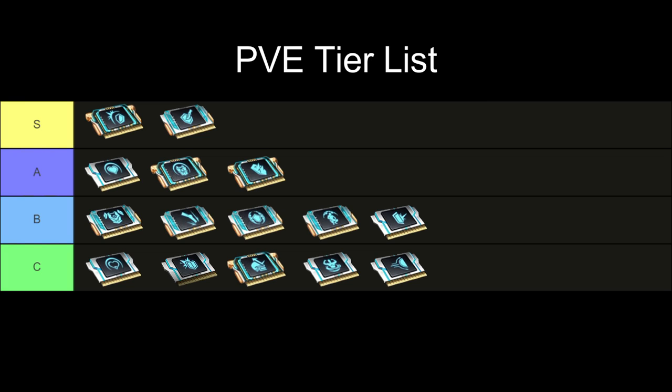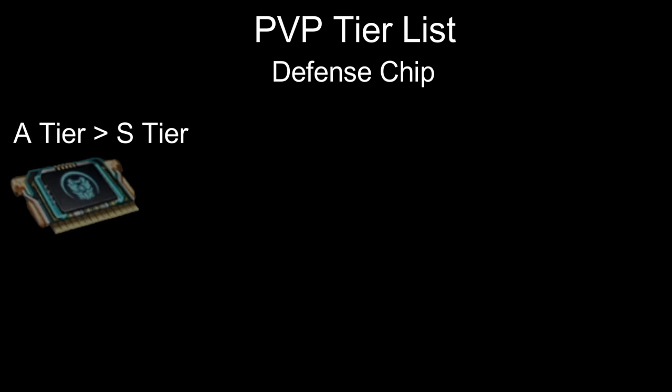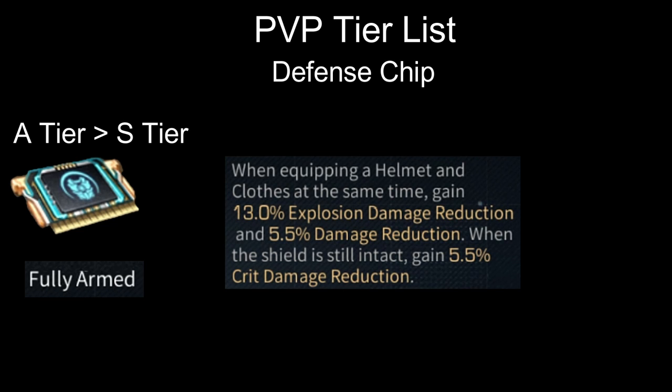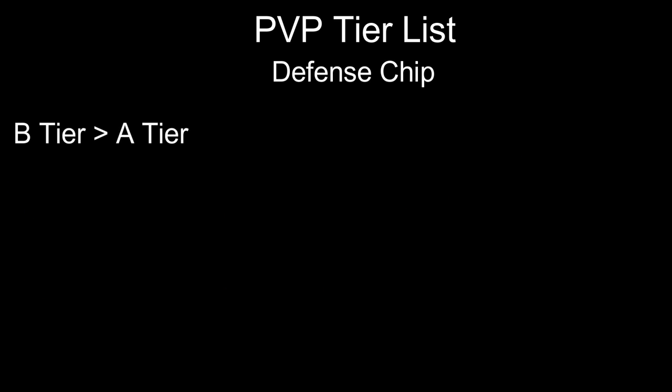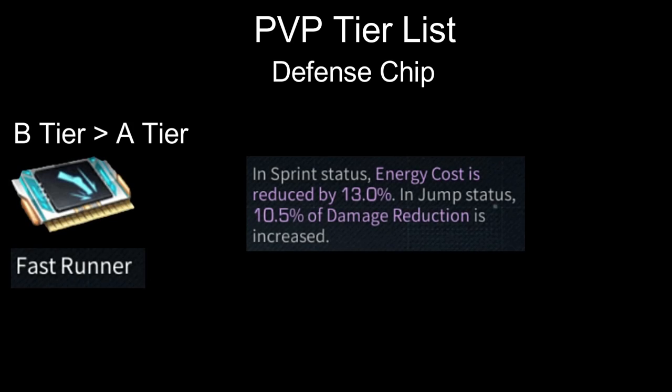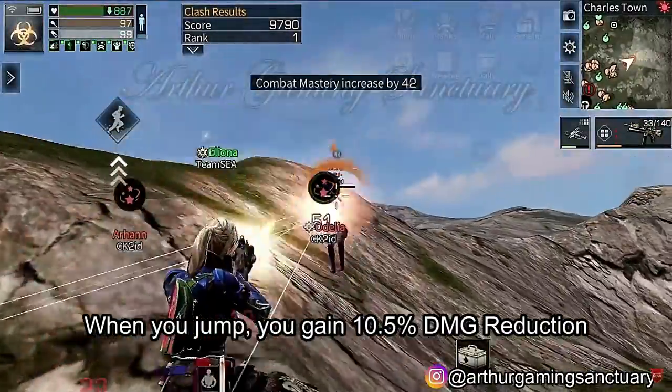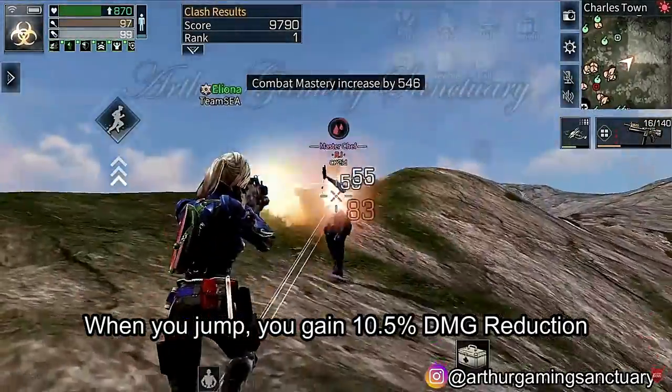Now moving on to the PvP tier. Fully Armed moves from A tier to S tier, because you get 13% explosion damage reduction, 5.5% damage reduction, and if your shield is still intact, an additional 5.5% crit damage reduction — really nice. Next, Fast Runner moves from B tier to A tier. In PvP, you will almost always jump after 1v1, and when you jump, you get 10.5% damage reduction, which is a lot.